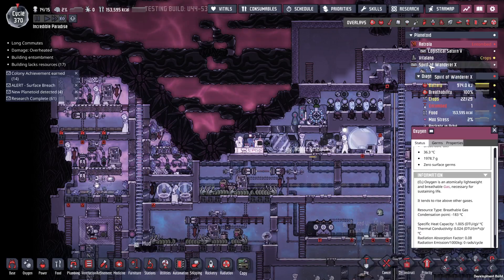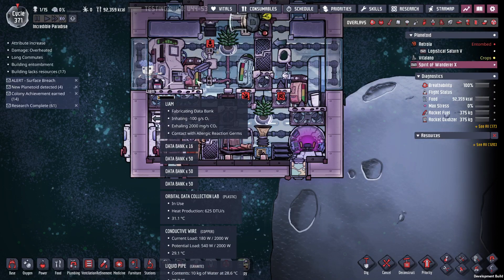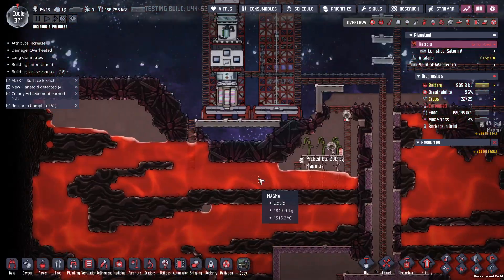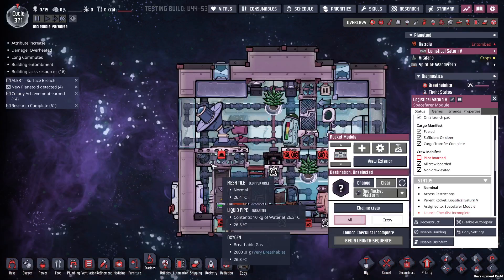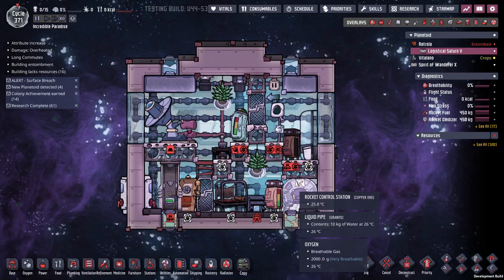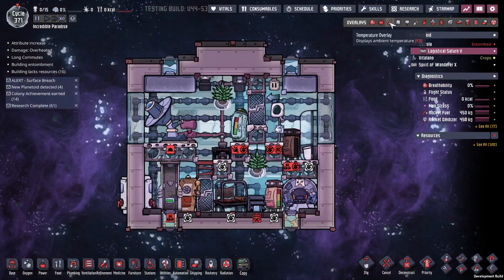Up here in space we've got 160 databanks created, so we'll let him keep cranking. What I want to do is launch this — the gas tank is now full and we should have telescope and food. I don't know if I need to actually store anything in here.